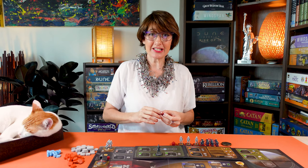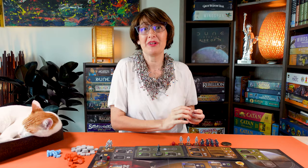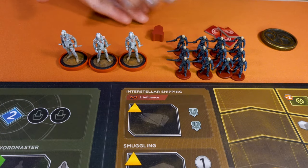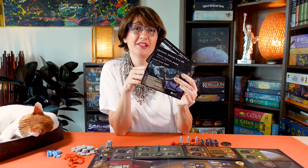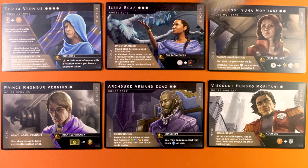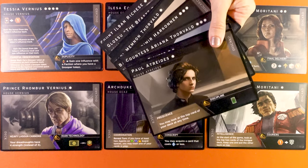Rise of Ix introduces exciting dreadnoughts to increase your military strength. Place the two dreadnoughts in your supply with the other player components. There are also six new leaders from three new houses. When taking leaders, players may choose any combination of new or existing leaders.